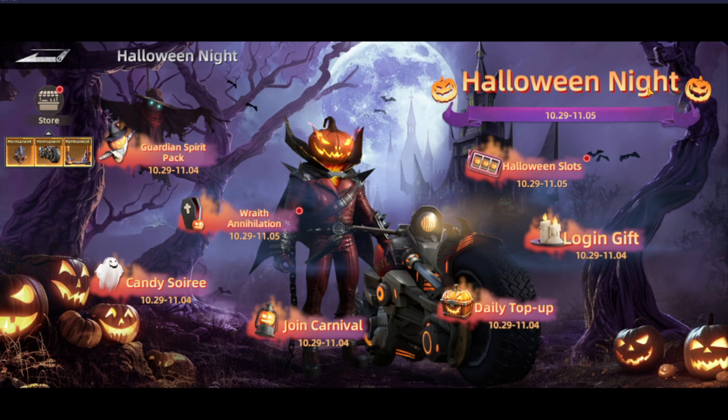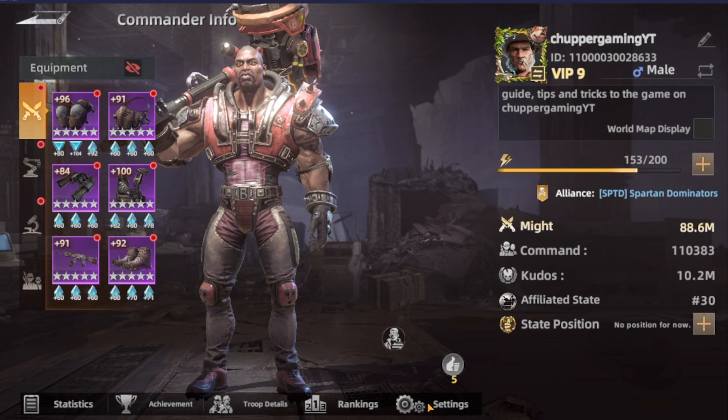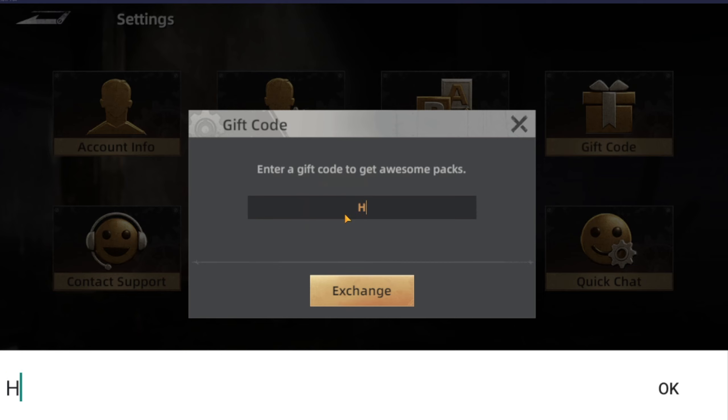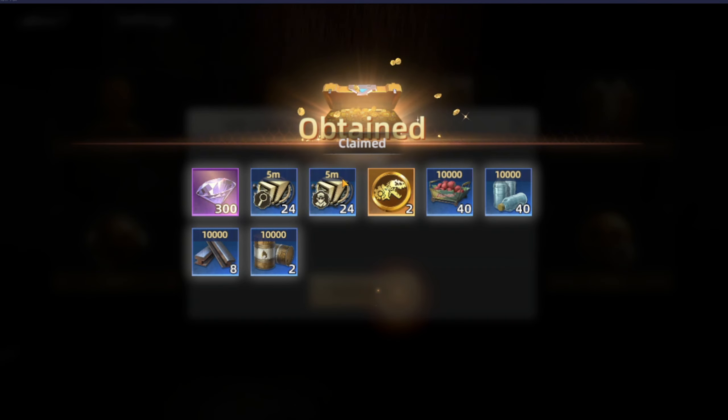Back to the game — the Halloween Night event is really cool. Halloween is already starting in some countries. Before I forget, let's claim the code first. The code is Halloween824 — this is the code for the Halloween event exchange, and it's going to give you some diamonds and some other rewards, which is really good.